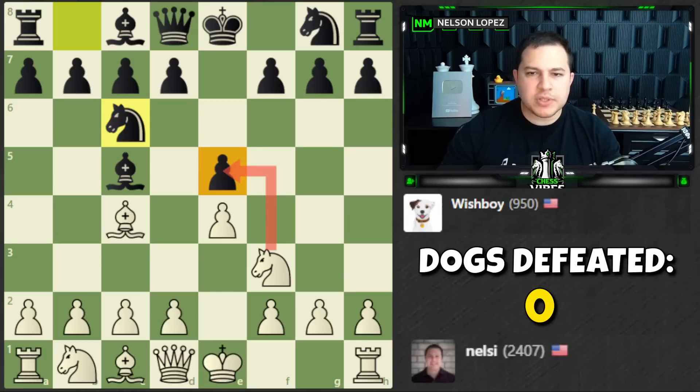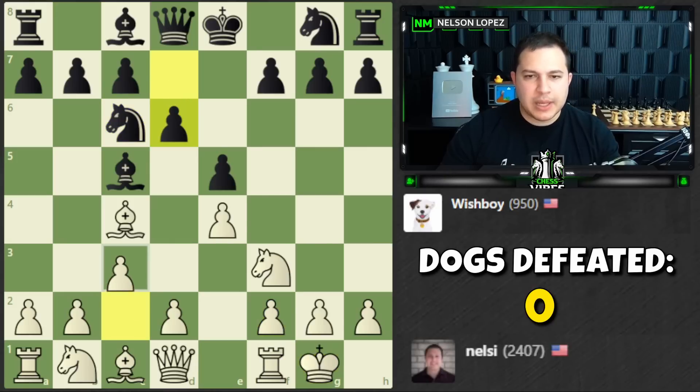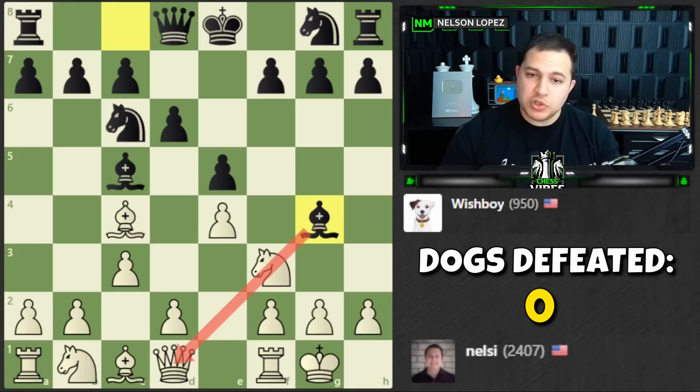There's almost a tactic here where we can fork some pieces, but it doesn't quite work. If I take right now, the knight takes, and if I play d4, I actually lose my bishop to the knight — losing two pieces and only getting one back. So I'm going to castle, get my king out of the center, play c3, and get ready to strike with d4.